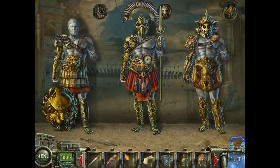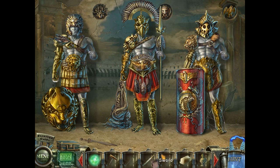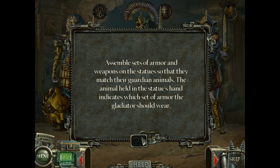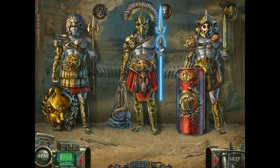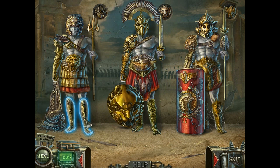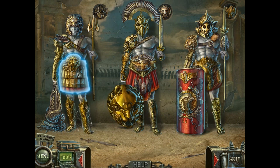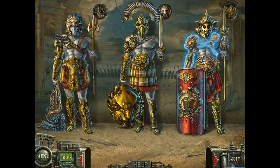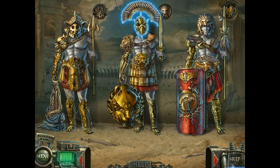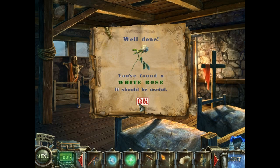I believe we have some puzzles over here. These guys need equipment — this guy needs a net, this guy needs a helmet. Let's get the sword and the trident. Now we have to move everything around: the lion guy gets the lion shield and lion boots, the spider guy gets spider boots. That's the lion and that's the bird. We get a white rose.